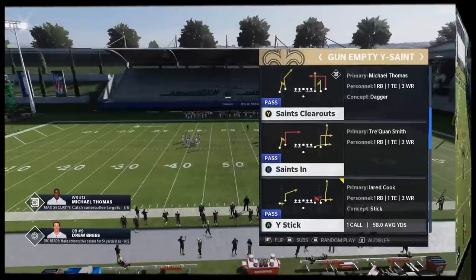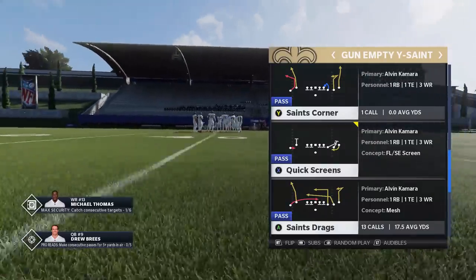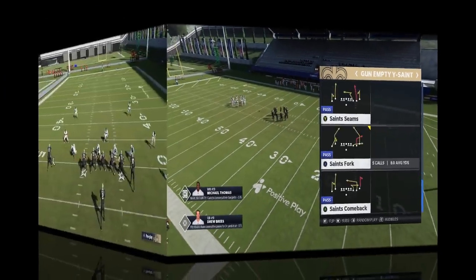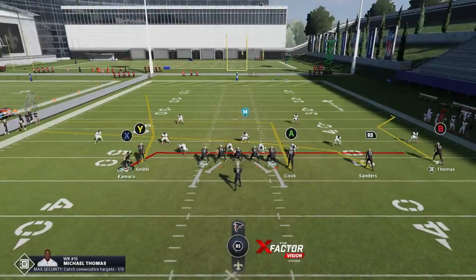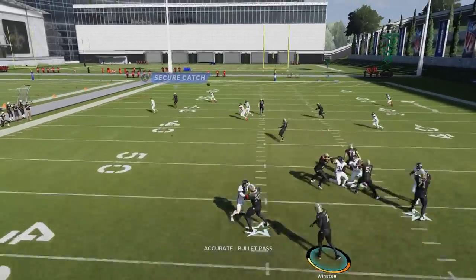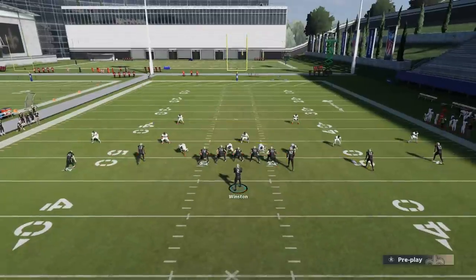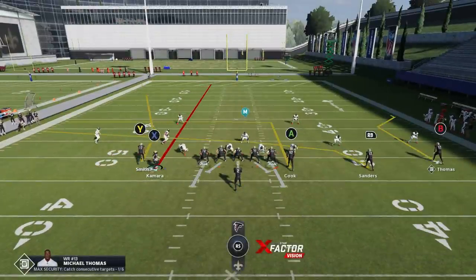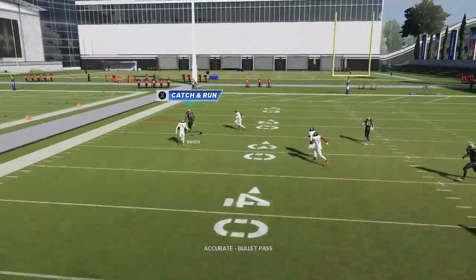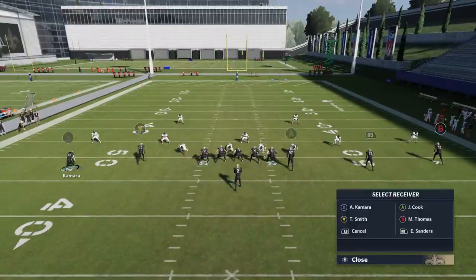The next play in this series — there are two plays that are very similar, with similar concepts for beating man cover two, zone cover two, and man. That's going to be the Saints Drag or the Saints Corner. All I really have to do for this play to work is motion in the X route and put them on a streak. Whether it's cover two zone or man, this Y route will have success again. The hardest part is catching and turning upfield, but this is an easy one-play touchdown if you can make that catch and run.